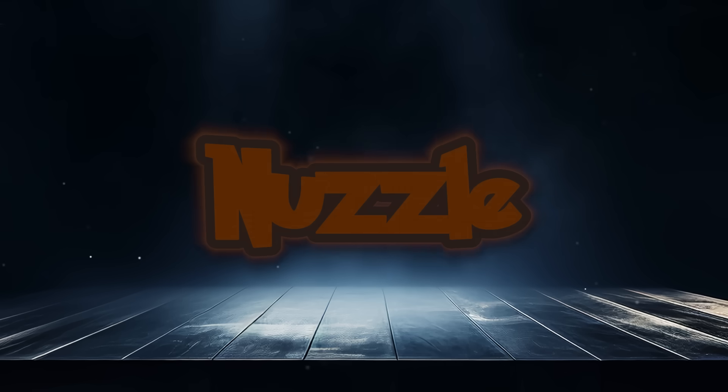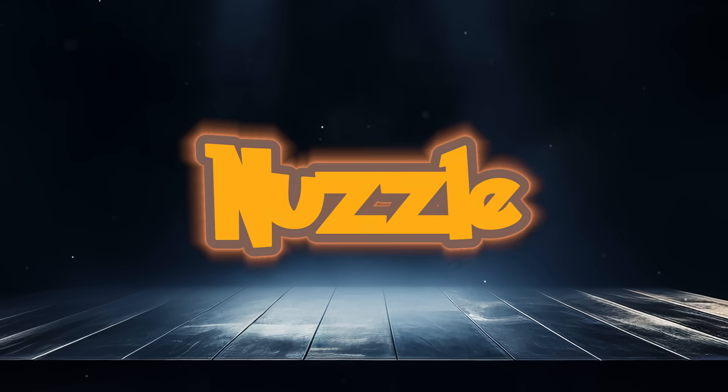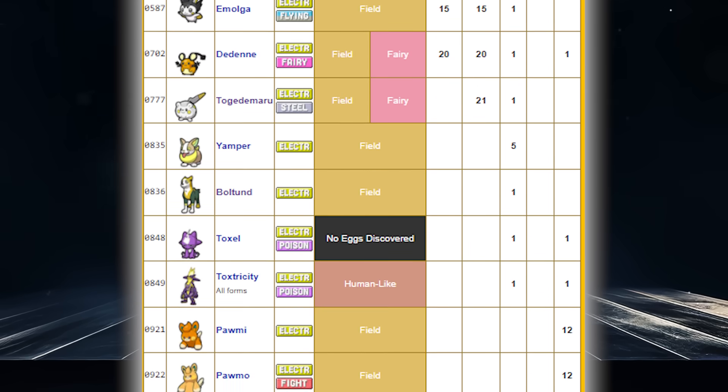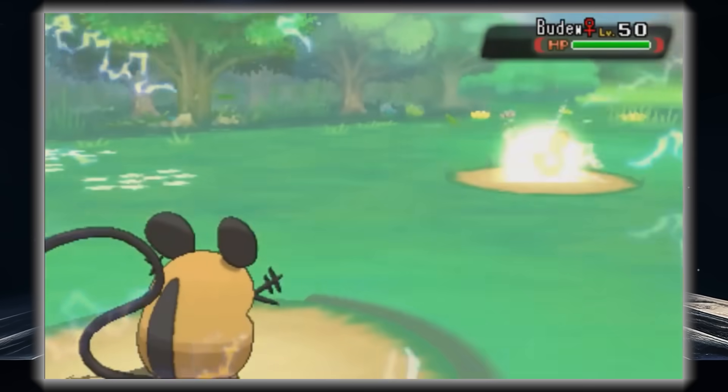For non-multi-hit moves, I'm going to give it to Nuzzle, which has a guaranteed paralysis chance while doing a bit of damage. It's mostly given to weaker Pokémon, but distribution has slowly been widening on this great move.